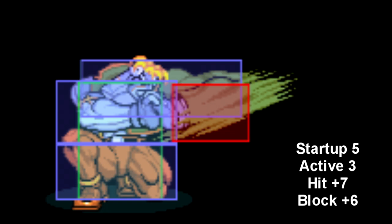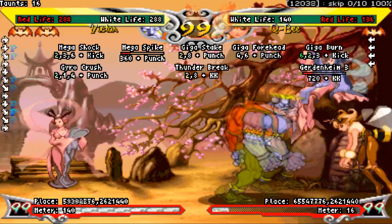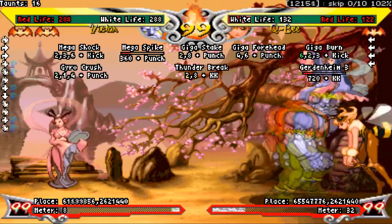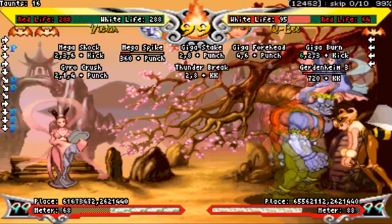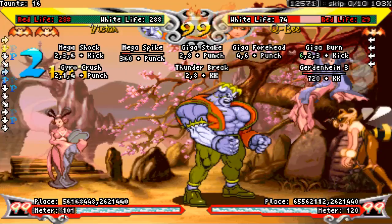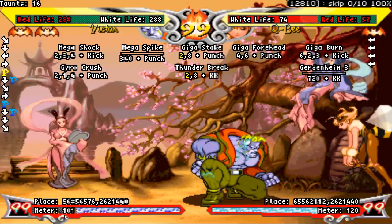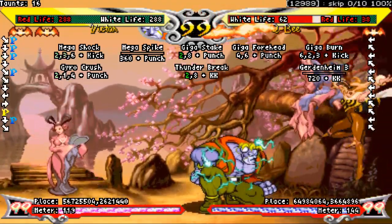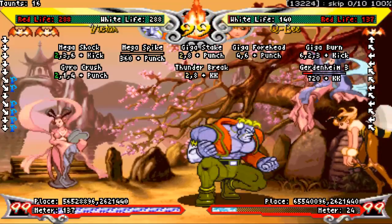Crouching light punch is an incredibly good poke and just one of your best buttons. It's got 5 frame startup, making it your fastest crouching normal, and it's plus a lot on hit and on block. You play with your lights a lot as Victor, since every other normal you have is pretty committal. Crouch LP is special cancelable, it can chain into itself, it can link into itself, and it can chain or link into any one of your other lights. It also hits a little higher off the ground than crouching light kick, meaning you can anti-air some air dashes with this.